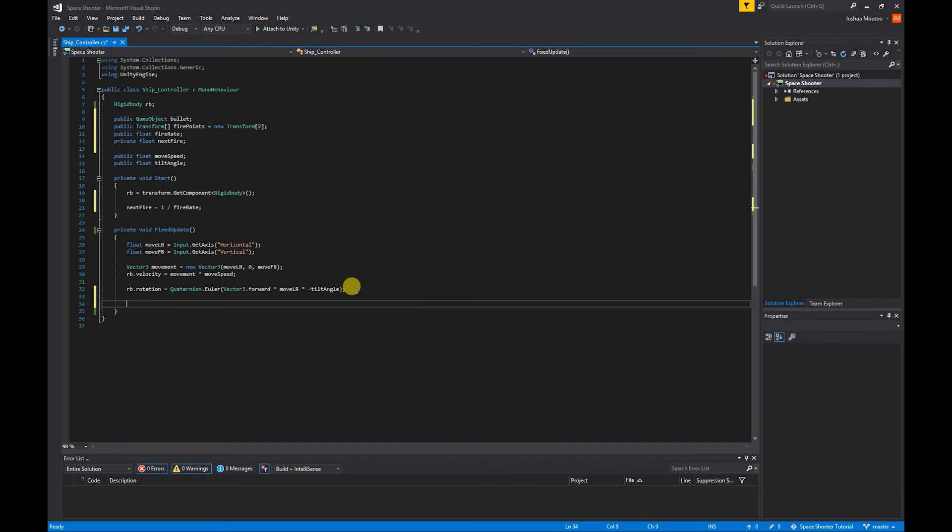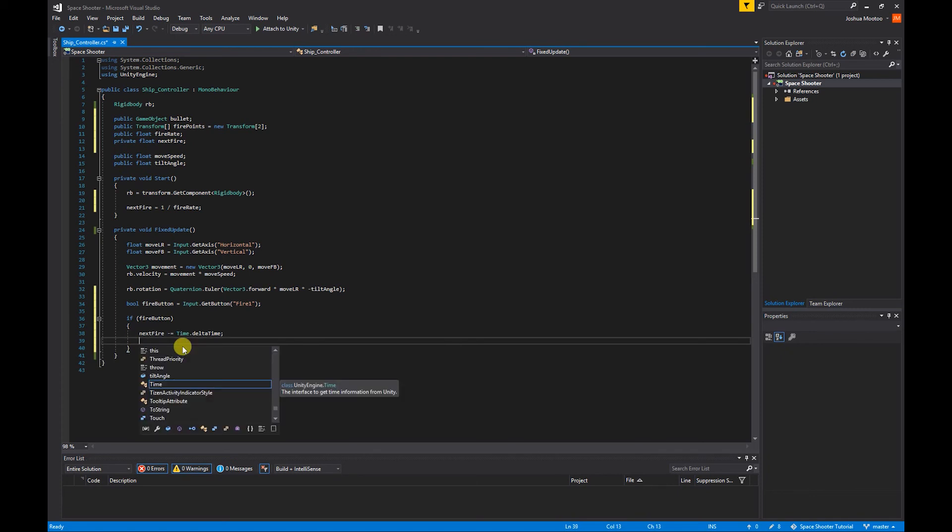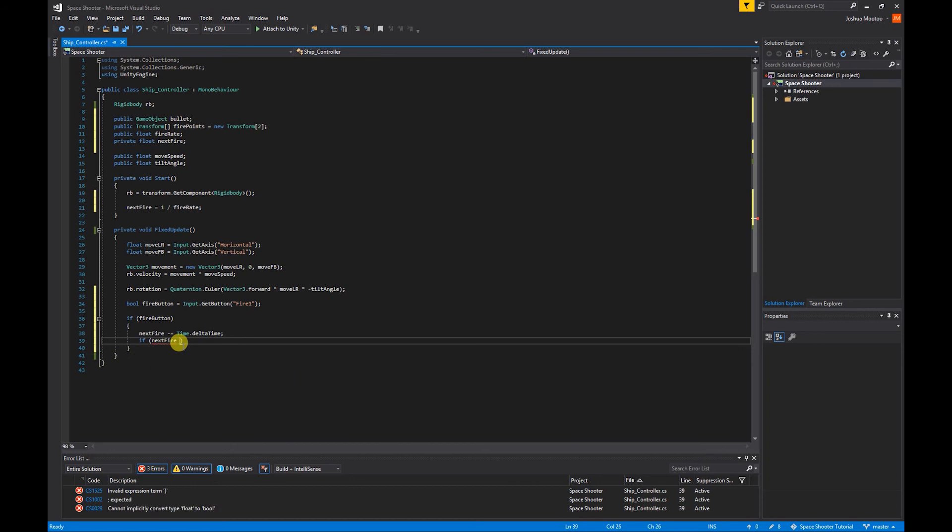In FixedUpdate, create a boolean for our input: `bool fireButton = Input.GetButton("Fire1")`. By default, Unity sets Fire1 to the left control button, which I'll be changing in the Unity engine. We also want to set `nextFire -= Time.deltaTime`, which will gradually lower nextFire over time. Then create an if statement: `if (nextFire <= 0)`.